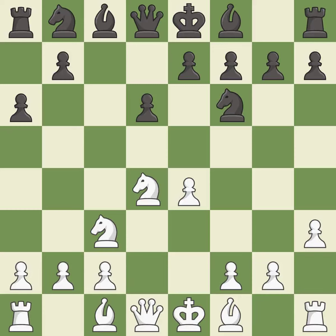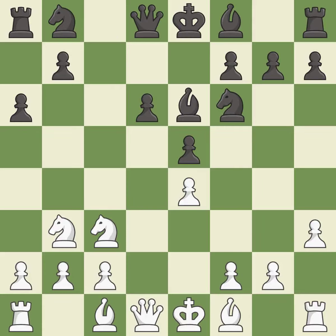h3 takes control of the g4 square and may prepare the g4 pawn push, kicking an opposing knight. This puts the knight on a safer square and activates a bishop by developing it off its starting square. It is the last book move.